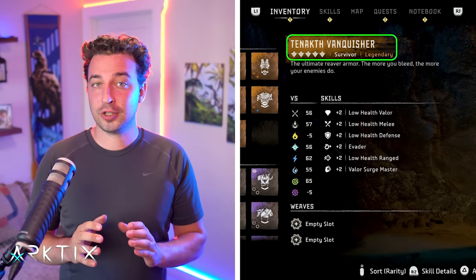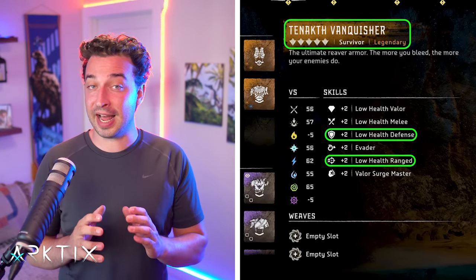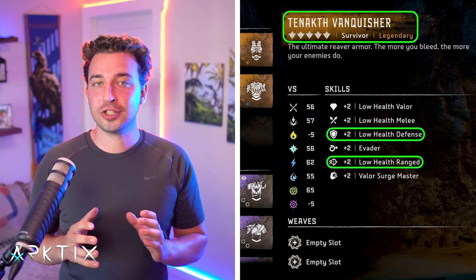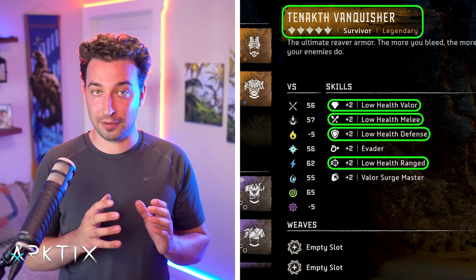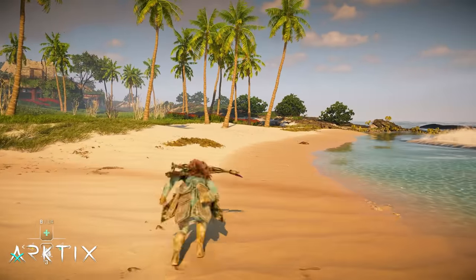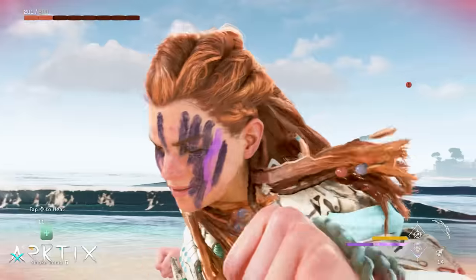However, the Tanakhth Vanquisher is by far the best way to put together all the important low health boosts, as it has most of them built in. In addition to Low Health Ranged and Defense, it also has Low Health Valor and Low Health Melee, as well as the Evader skill and the Valor Surge Master skill to help boost valor buildup. If you're looking for weaves for the other low health skills, check out my video on all coil and weave locations linked below.